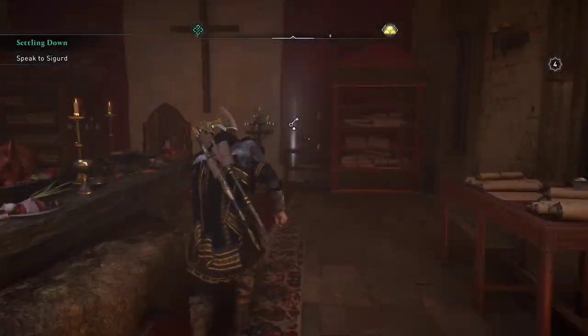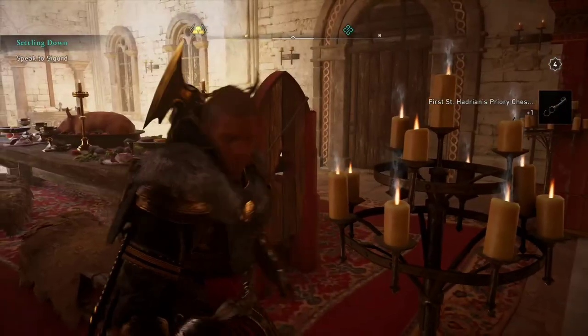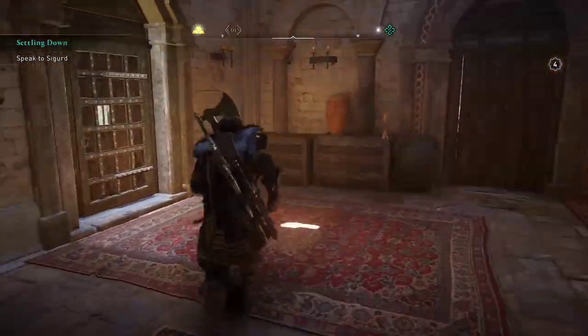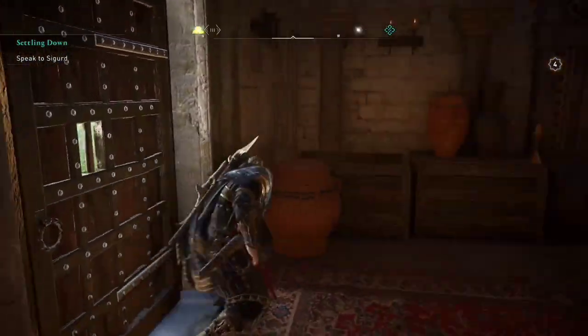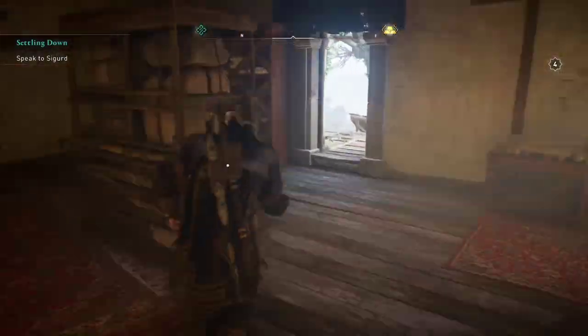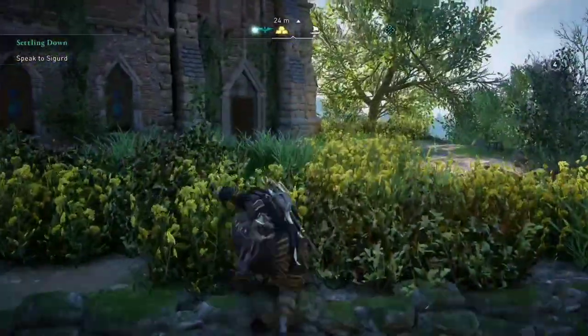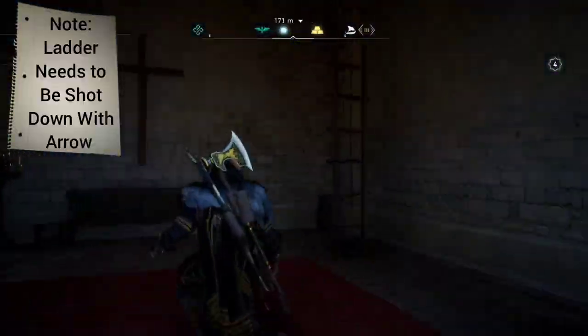There are a few treasures and stuff in there you can loot, but we're mainly looking for that key. Now that we have the key in our possession, we can simply climb back up the ladder, climb out of the building, and head back to the big building on the second story.